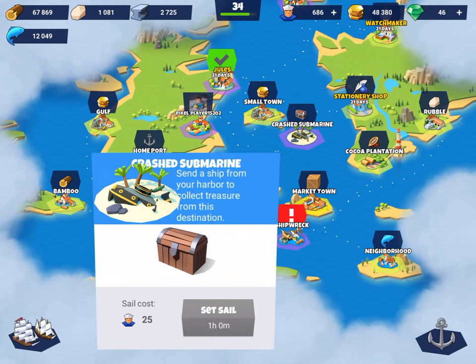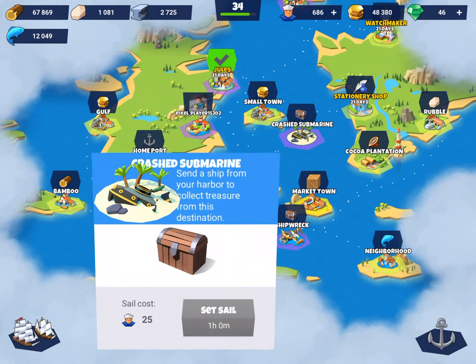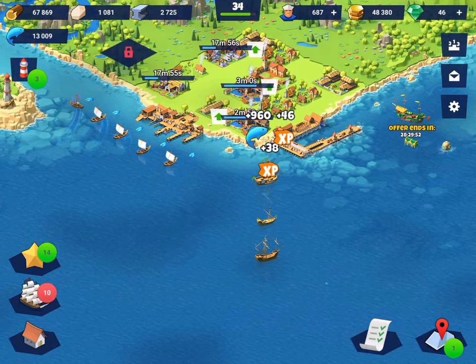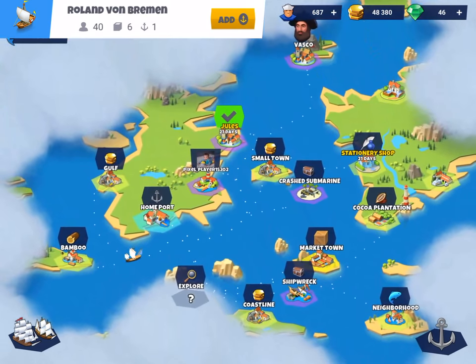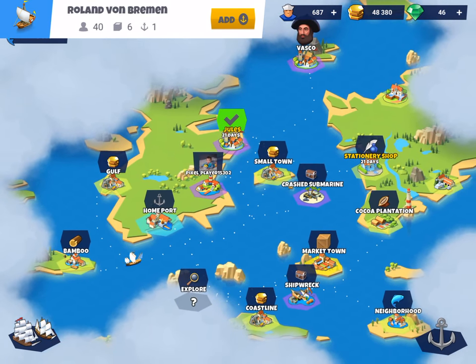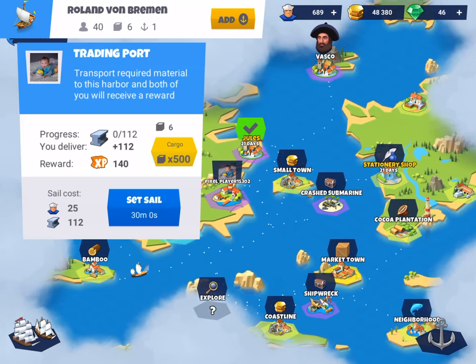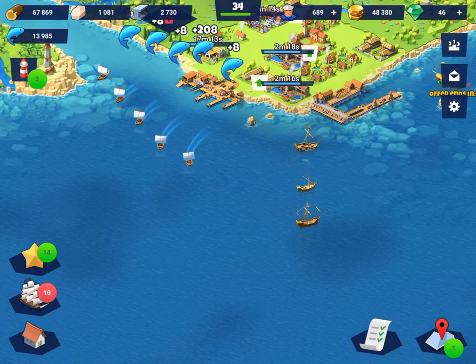You always want to collect the daily chests. Sometimes it's a crashed submarine, sometimes shipwrecks - they come up in red in the sea and it takes an hour to reach them. You always, always, always want to do them because they give a huge reward. Send a ship there every single day and press set sail. Also if you have the lighthouse, which is unlocked at town hall 4, you can do one contract a day which gets you some XP. That one is semi-optional depending on what resources it demands and the reward.